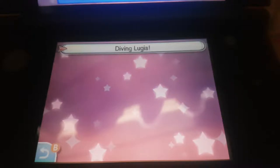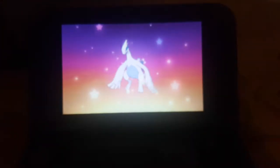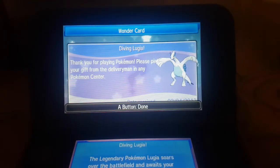We got the legendary Pokemon Lugia — 'Lugia soars over the battlefield and waits for your command. Blow away your opponents!' with its Aeroblast move. Click A and we're receiving the gift — switching to the top screen. There we go guys, we got our free legendary Pokemon! They release one every month, which is pretty cool.